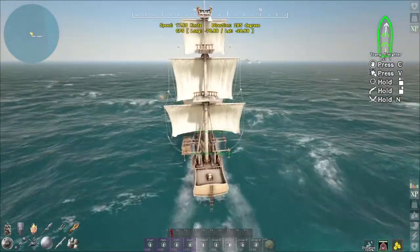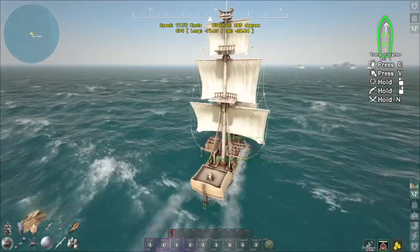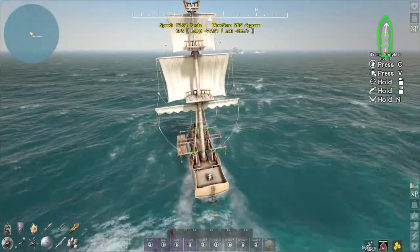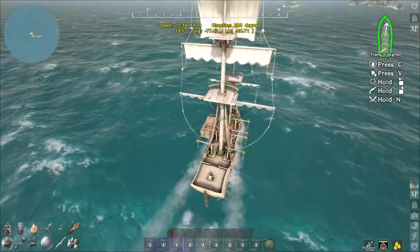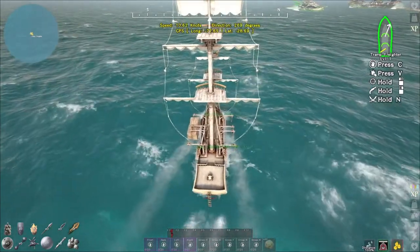We're getting 17.7 knots with speed sails. That tells me it didn't change anything — having weight sails versus speed sails did not change the speed of how fast this tramp freighter actually goes.